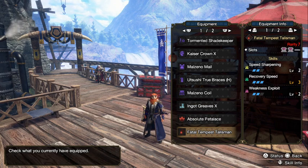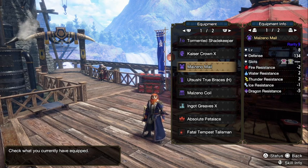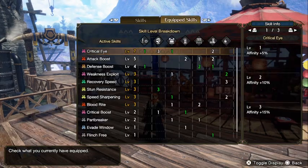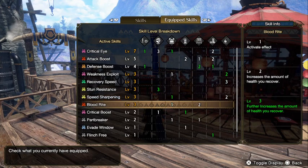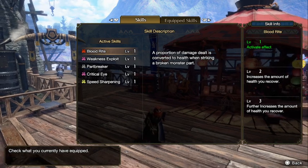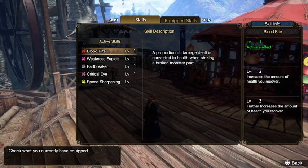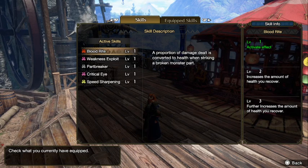For the talisman, I use level 2 Speed Sharpening with level 3 Recovery Speed and 2 level 2 slots — I chose it mainly for the slots. Speed Sharpening is also nice. The reason I use the Maozeno Body and Coil is because I want to use the skill Bloodrite: a proportion of damage dealt is converted to health when striking a broken monster part. It's basically like World Iceborne's health augment — you hit and you heal — but with the extra step of needing to break the part first.